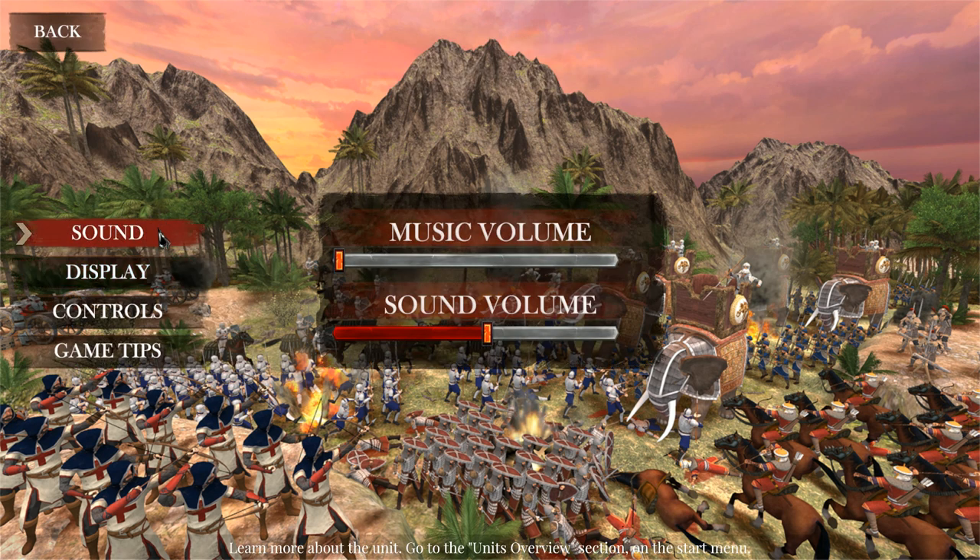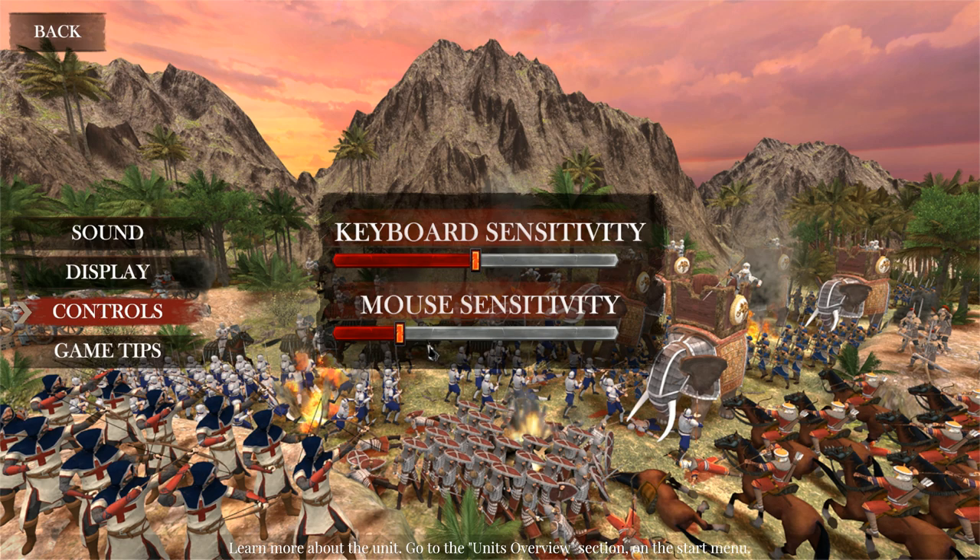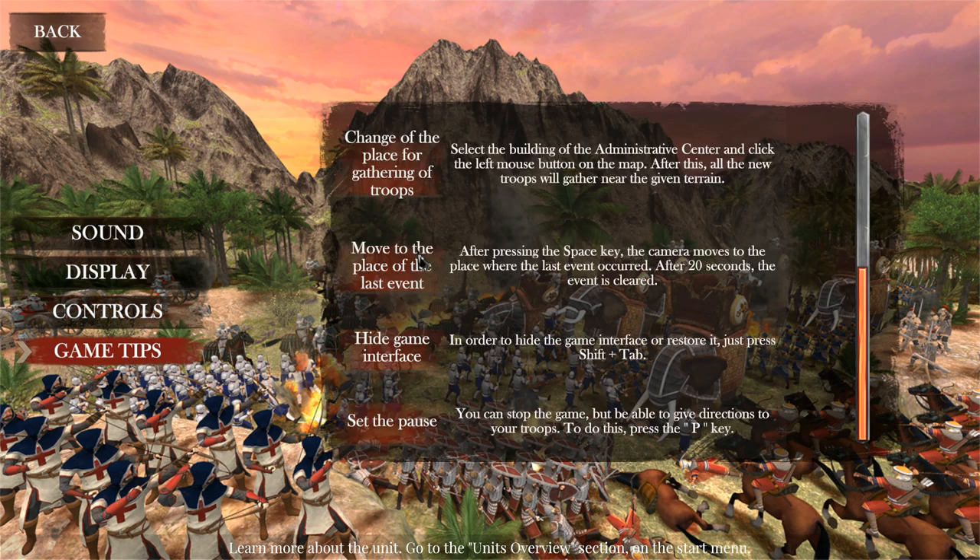The options menu has Sound with Music and Sound sliders. Under Display there's High and V-Sync you can toggle. Not too many individual settings, but we'll leave it on High for right now. Controls has Keyboard Sensitivity and Mouse Sensitivity, and lastly there are Game Tips.